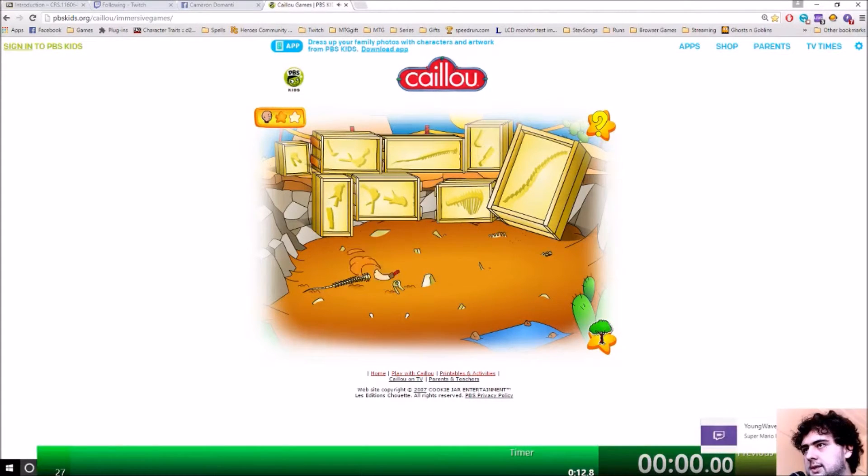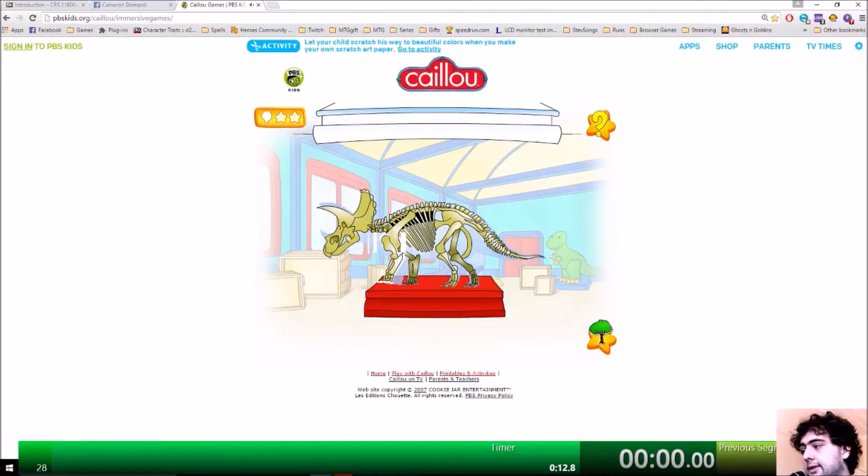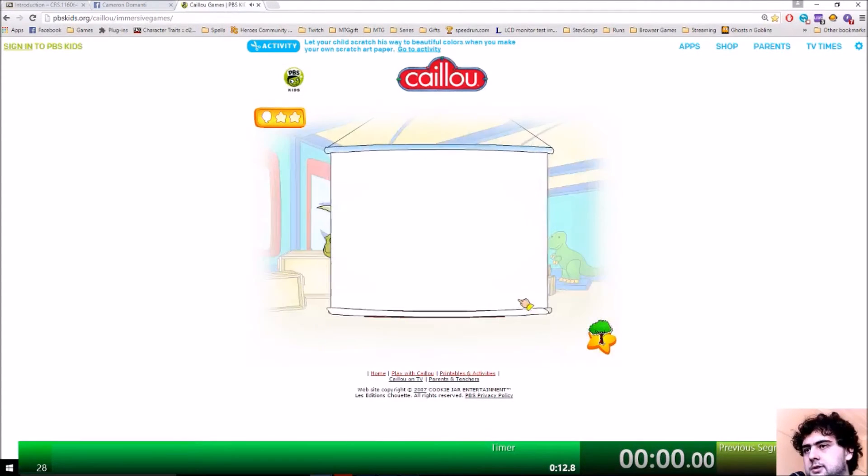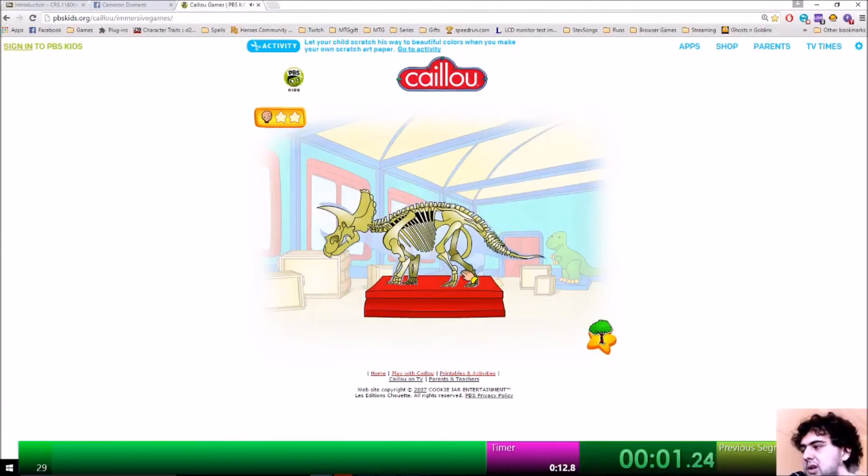Next we'll have the hokey pokey skip on stage 1, but first a timing without the hokey pokey skip. This is the first cinematic and we're not going to use the hokey pokey skip — we're just going to time how long the cinematic goes for, so we know how much time is saved by the hokey pokey skip on stage 1, to work out if it's worth doing on both stages 1 and 2 or only on stage 2.